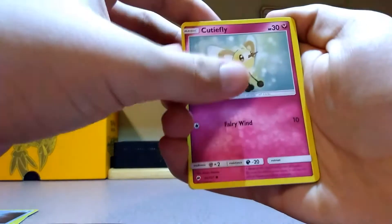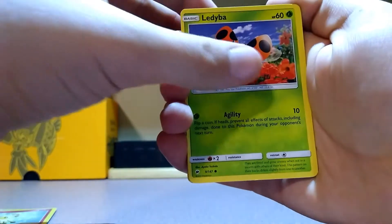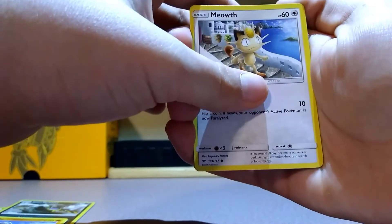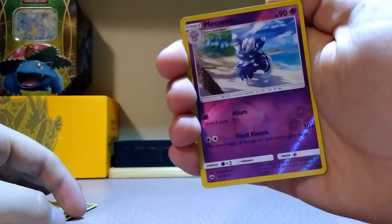Cedar. Kitty Fly. Ladybug. Alolan Grimer. Rowlet. I kind of like this artwork — Meowth walking on the border. Meowth, sick. That's a rare. Reverse holo.